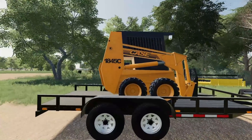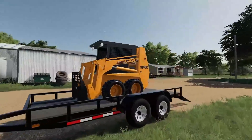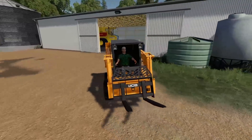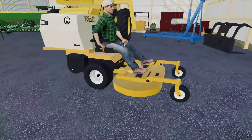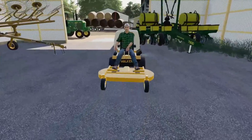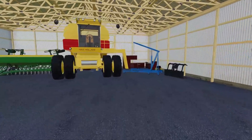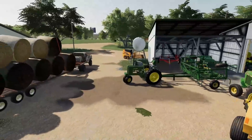I'm gonna get the skid steer unloaded and then we've got to move the cedar and a few skid steer attachments. I need some sort of a rack where I can put my skid steer attachments so I don't have to just put them all over the shop floor. The mower we won't need for the rest of the year — it can go in the shed for now. Moving the cedar out of the way — there we go, now we're getting somewhere.